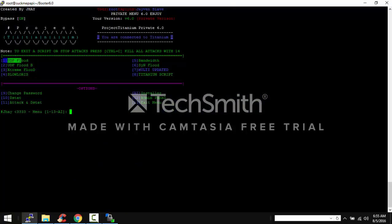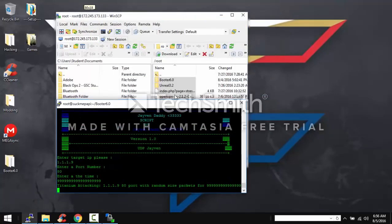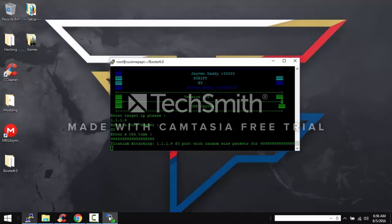Then you can use whatever attack method you want. I prefer UDP flood and extreme flood because extreme flood smacks people offline for a long time. I customized all my stuff. For this demo I'm just gonna put a random IP — booting is illegal and this is for educational purposes only. Y'all see me hitting whoever's IP this is offline — I just pinged it and got a request timeout, so I knew that IP was offline.